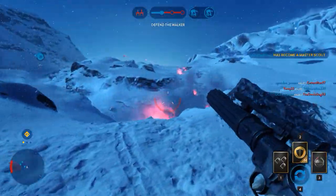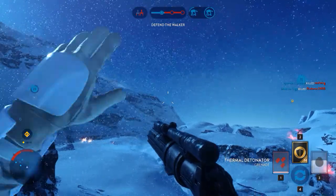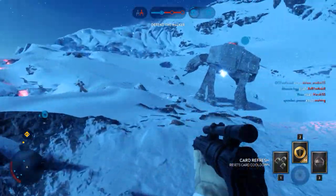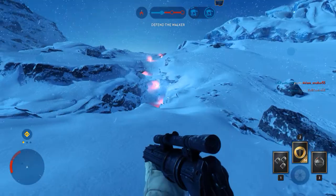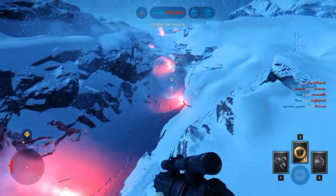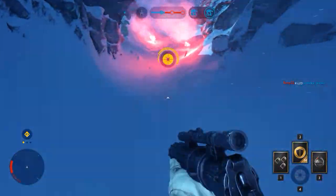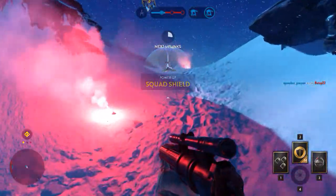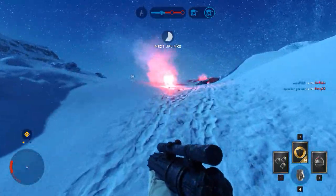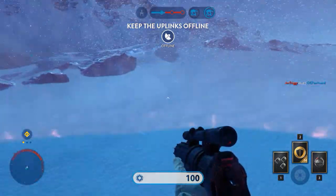The walker is taking heavy damage. Our AT-AT will only be vulnerable for a little longer. Push the rebel scum back! Advance to their uplink stations.